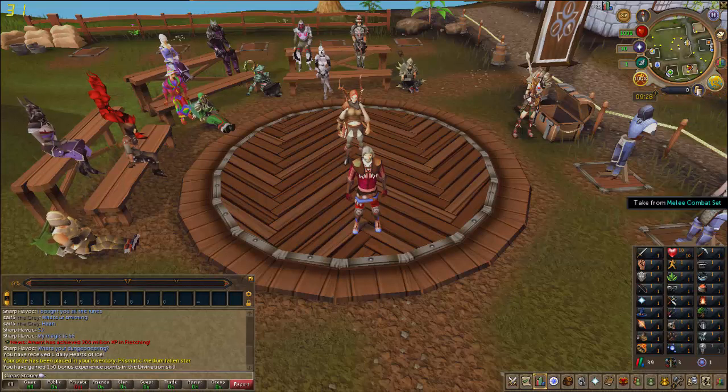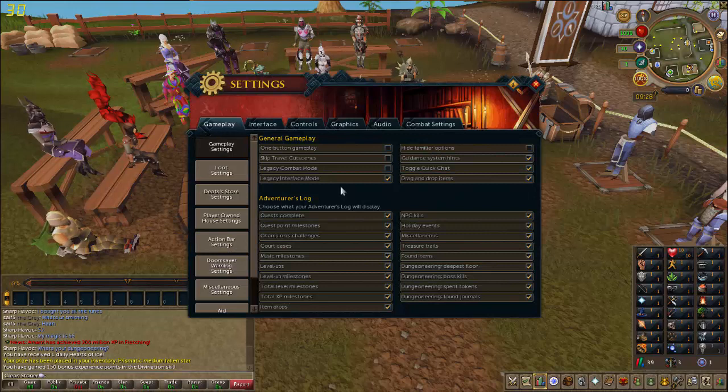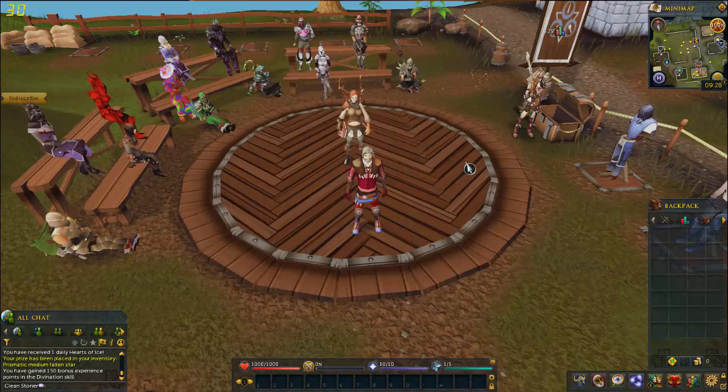First off, go to the settings and you want to do the game settings. After that, you want to be sure that the legacy combat mode is not activated and the legacy interface mode is not activated neither. Then you want to accept and it will look kinda like this.